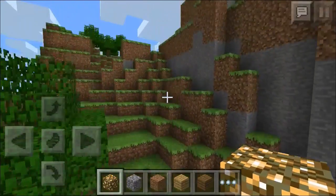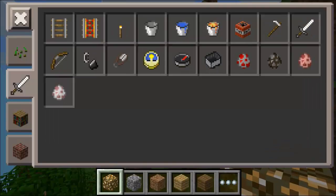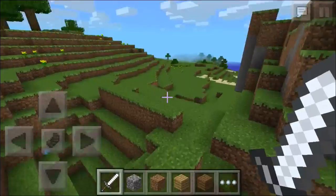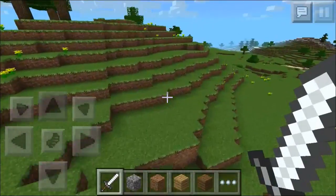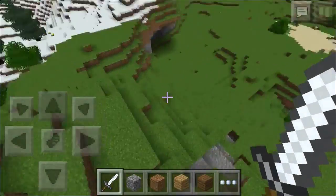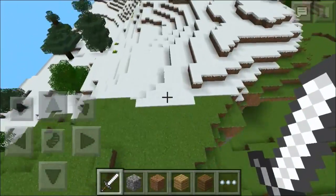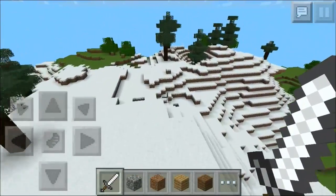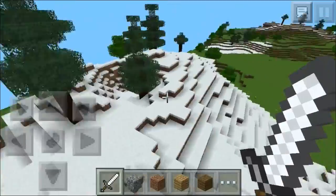Thank you Joshua Klimchak for the seed suggestion. He suggested a bunch more seeds and I'll put those in later videos. But for now, this is a really nice seed — it's flat, it has some clay, little overhangs, a tiny little snow biome. Nothing really much, but I don't really like snow biomes.